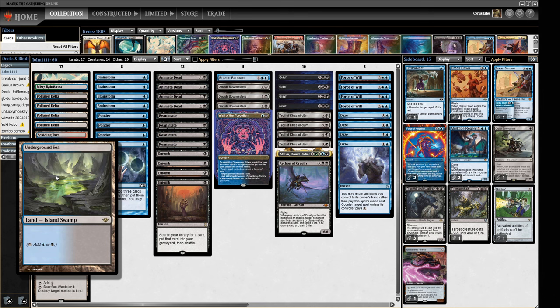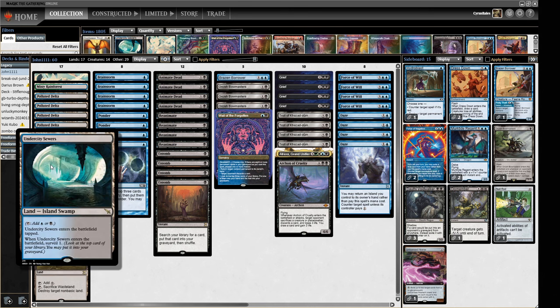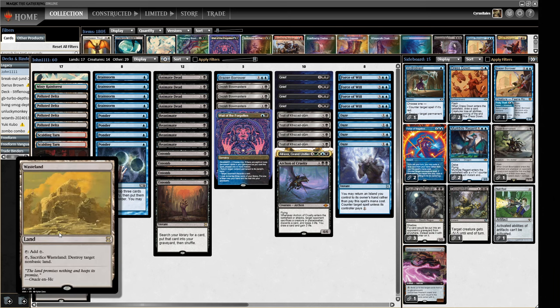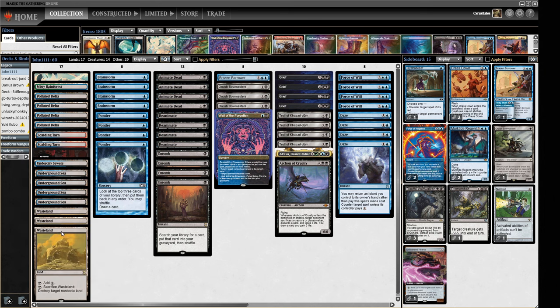For the mana base, we've got four Underground Seas and one Surveil land. These are our fetch targets. We have a selection of fetch lands, a couple of basics, and three Wastelands. Some lists have run four Wastelands, but three seems to be the number people have settled on, and that's what we're running.